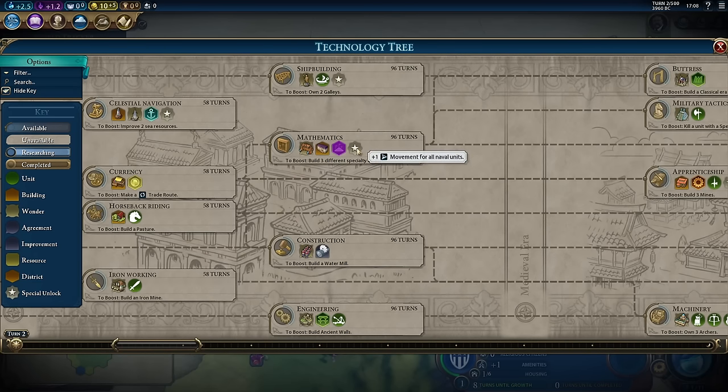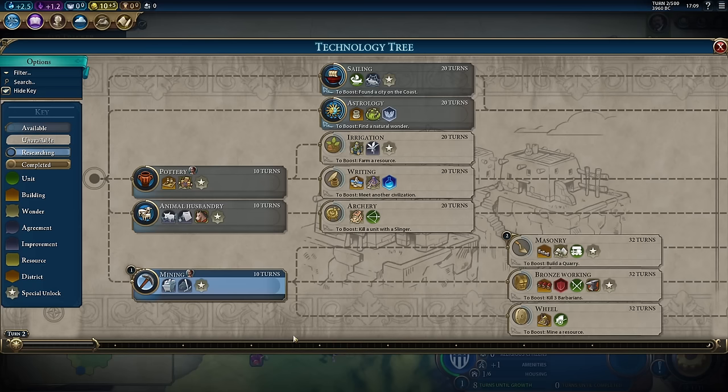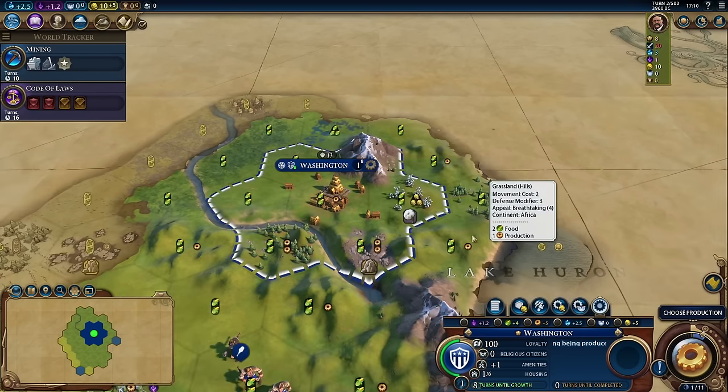By researching mathematics, we get plus one movement for all of our naval units. It's important to note because you're not the only player going through the technology tree — all the enemy AIs are as well. The five highlighted techs are the ones we can research right now. But if I click masonry, for example, it'll put us on the line to researching mining and then into masonry. We can also queue technologies up by holding the shift key and then clicking. What technology you're going to research is going to be heavily dependent on the strategy you are choosing to employ, which is mostly going to be dictated by your civilization, its leader, and the map that's sitting in front of you.